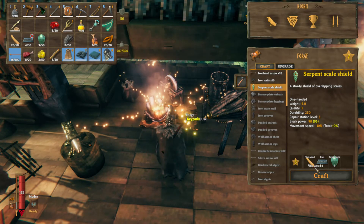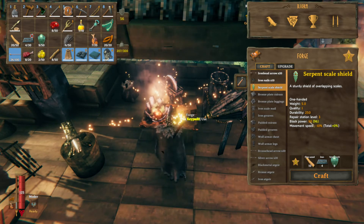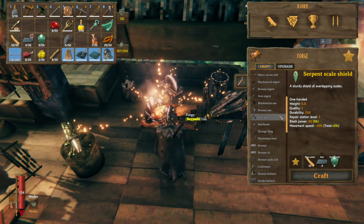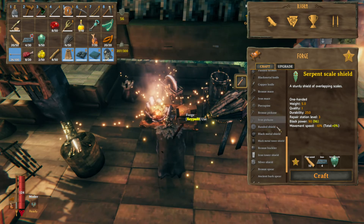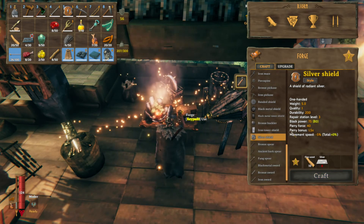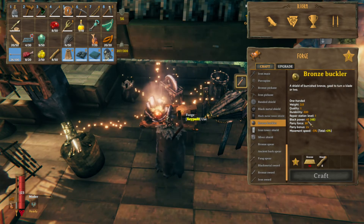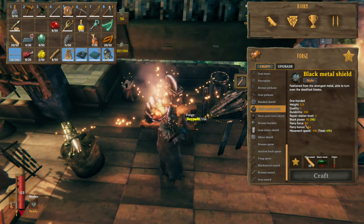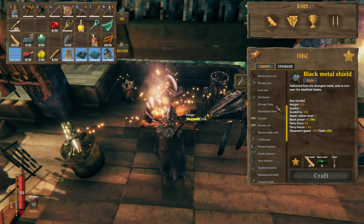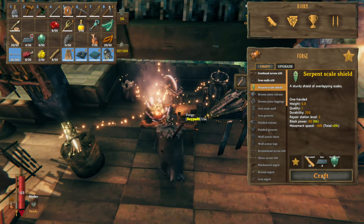The recipe is ten fine wood, four iron, and eight serpent scales, and you get a shield with a block power of 90. By comparison, the silver shield has a block power of 75, the bronze buckler has a block power of 45, and the black metal shield has a block power of 90. So the serpent scale shield is right up there with the best shields you can get.